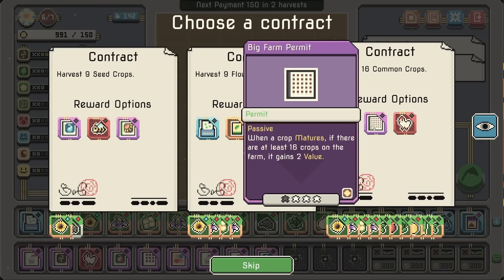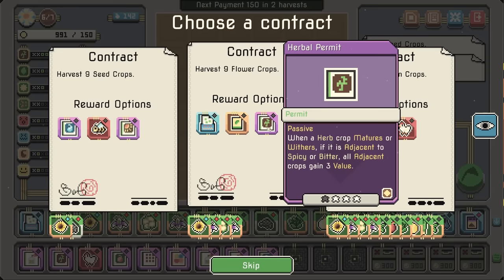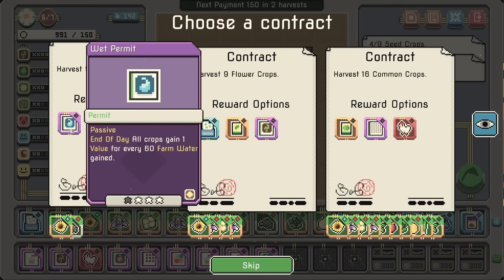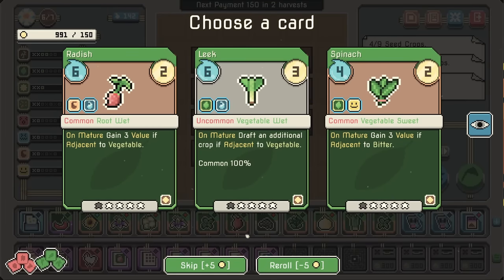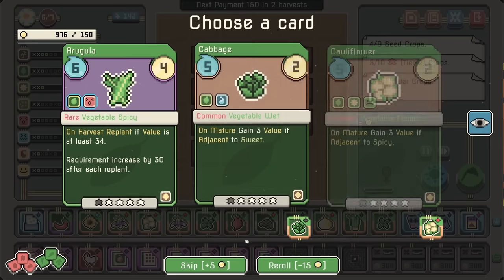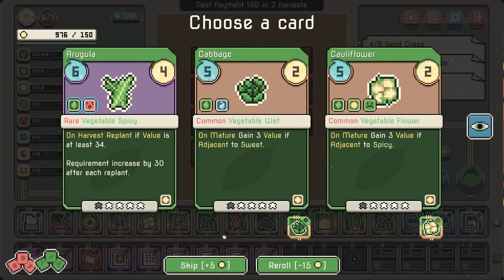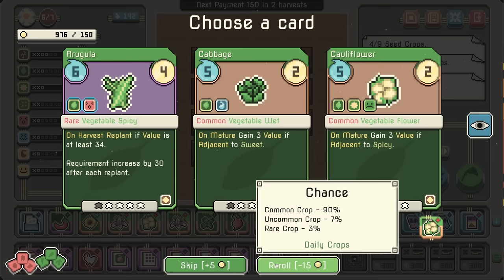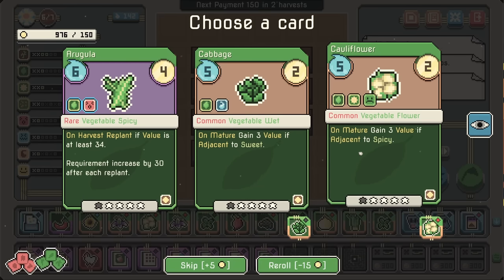Crop matures at 16 crops on the farm, gains 2 value — so we could actually go for the big crop, that's not bad. We could go for another herbal permit, but I think I'm going to go for those replicators more than anything else at the moment. Reroll these. Rare spicy vegetable — better than the cabbage. We'll just grab the cauliflower, and we get another chicken — I'm going to combo them together.